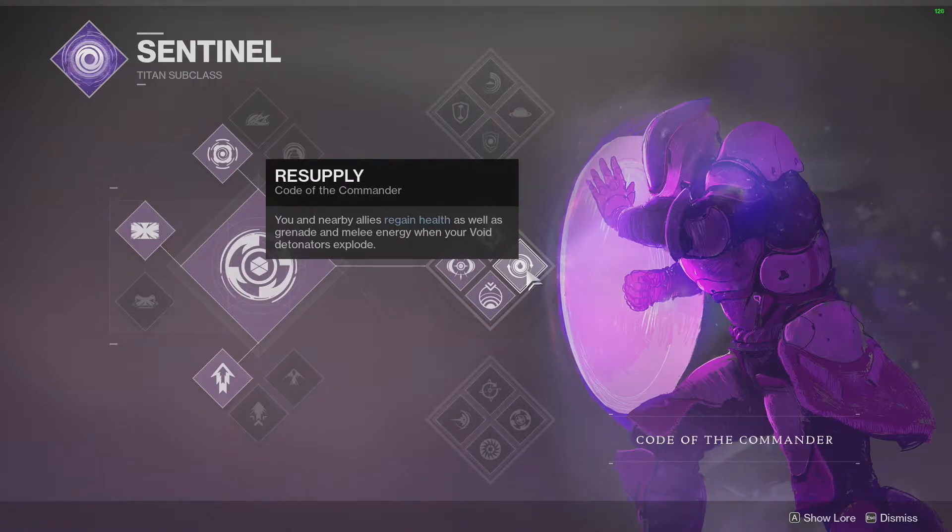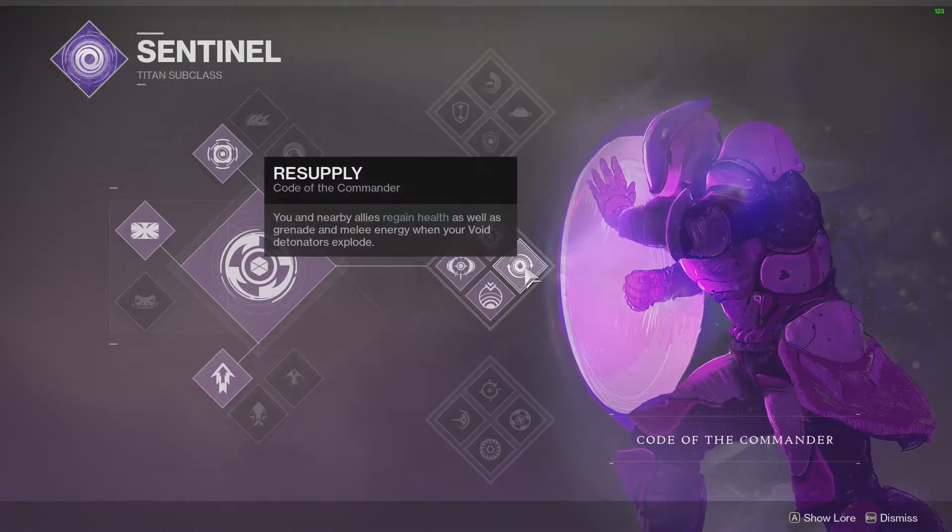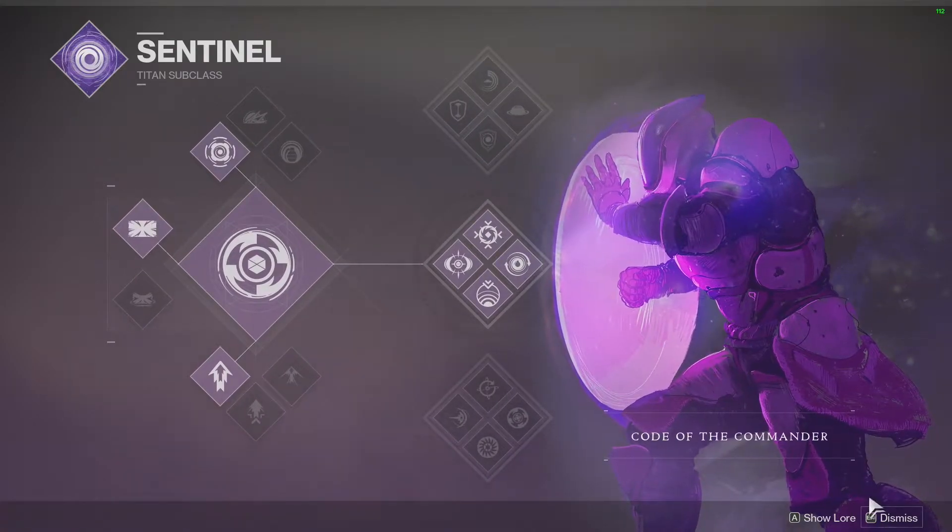Everybody knows that — you're never going to turn down free grenade or melee energy. Banner Shield — granted, it is not a bubble, but it will still come in handy. If I ever need to res somebody and I'm taking fire or they're out of position, I can pop my Banner Shield and res them. Anything that touches the Banner Shield gets a detonator placed on them, which causes the explosion, feeding back into Resupply. That's a quick summary of Code of the Commander.